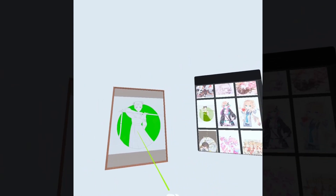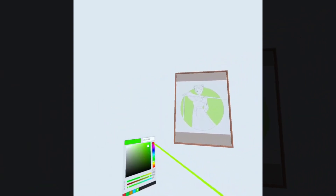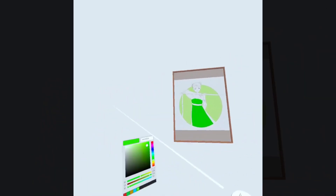Next up is VR Colouring. VR Colouring is a VR casual game where players choose their favourite sketch and use their touch controls to point and click in order to paint the section of their selected drawings. That's all I can really say about this one, so on to the next one.